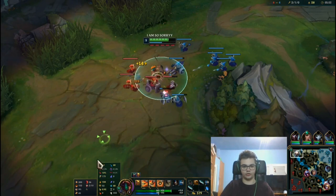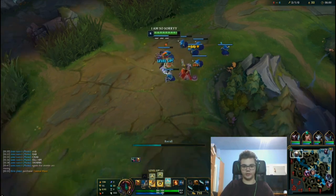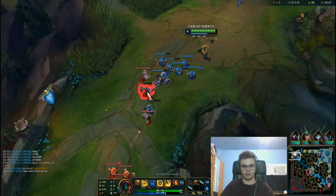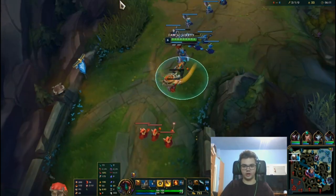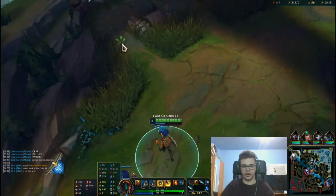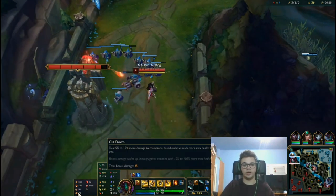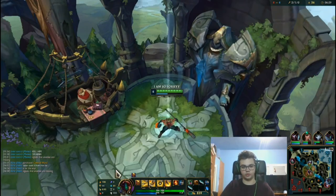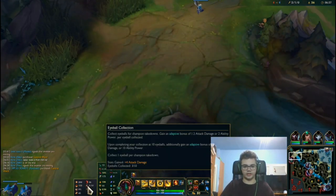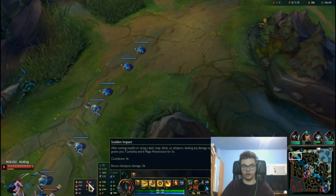I'm playing with Press the Attack, as you can see. The secondary keystone choices are: Triumph, Legend: Alacrity — though that could be replaced with Tenacity — then Cut Down. Cut Down is good because most bruisers will eventually have more HP than you once they buy Phage, and Cut Down deals damage consistently, not just below 40% HP.